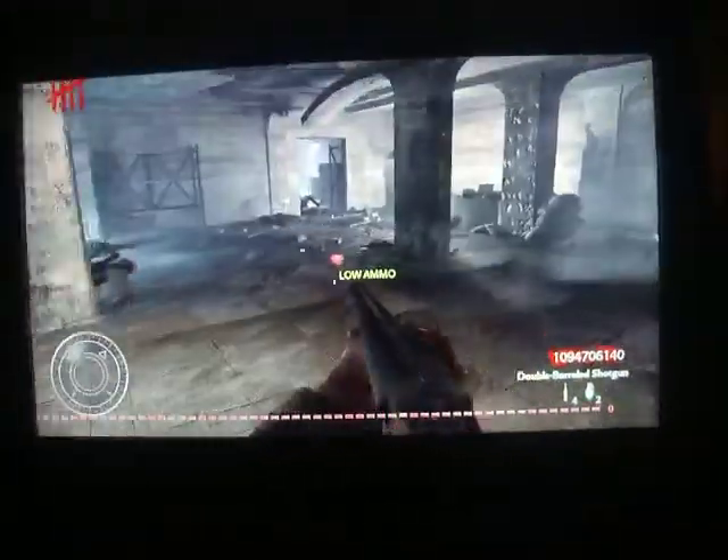As you can see in these hacked zombies, for every kill you get over two million points. You don't have to reload, you can jump very high, and you cannot die — well, you can die but it takes a lot of hits, over a thousand. Thank you for watching this video.